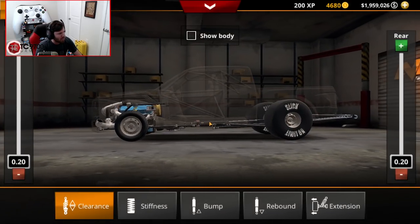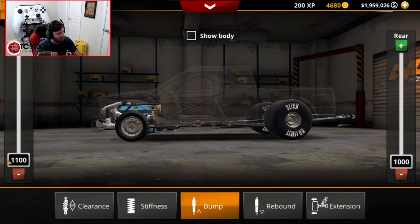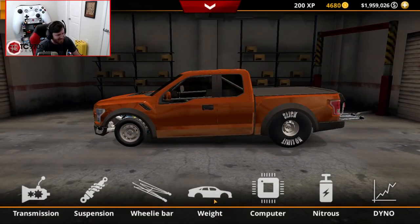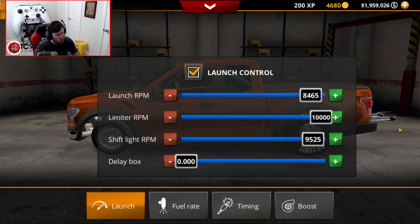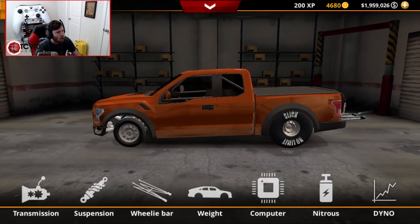Suspension-wise, you're going to be basically slammed in terms of clearance. Stiffness is 70K in the front and 33K in the back. Bump is 1,100 in the front and 1,000 in the back. Rebound is 6,900 front and rear. Extension is 0 in the front and 0.24 in the back. Weight balance has been shifted to 0.65 towards the rear — all the way down. Computer-wise: launch control is active, launch RPM 84.65, limiter RPM 10,000, shift light RPM 9,500. It's 395.25 with a zero delay box. Fuel rates are perfect tuned, timing is perfect tuned, and boost is 30 PSI in all gears.